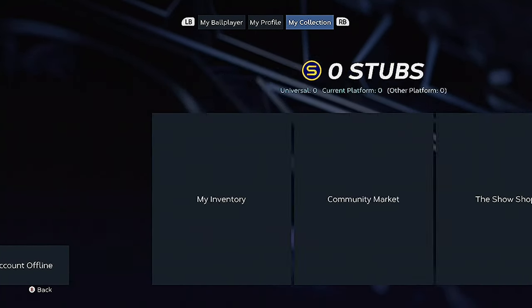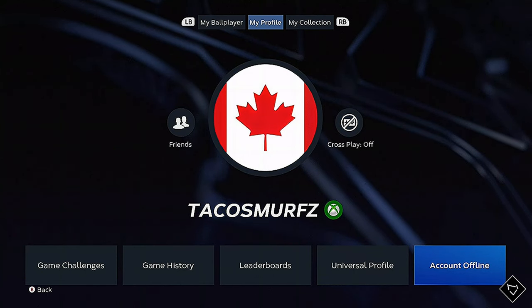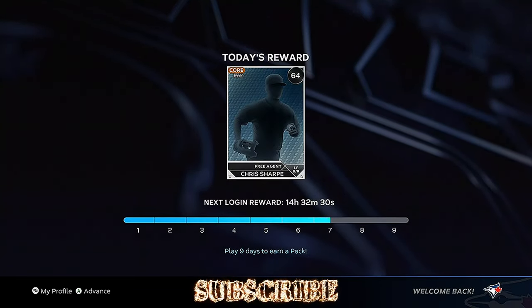Go to your profile and go to Account Offline and click Account Offline. This will reset the game and the servers, which will connect them quickly and easily — no need to restart your game or your console or anything like that.